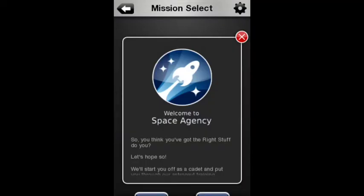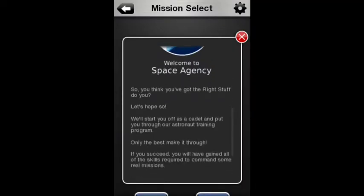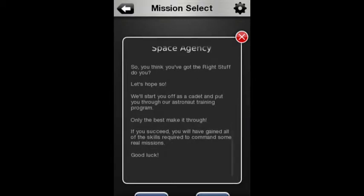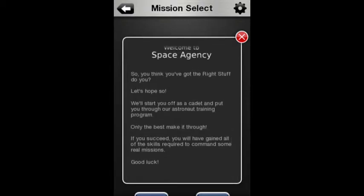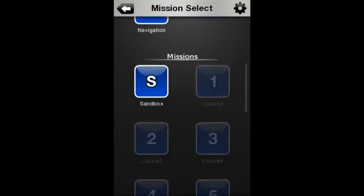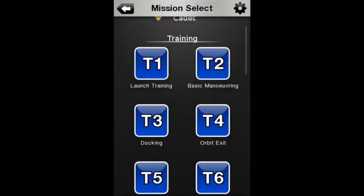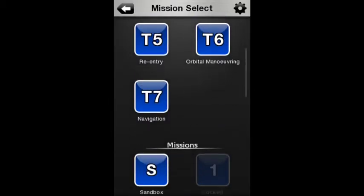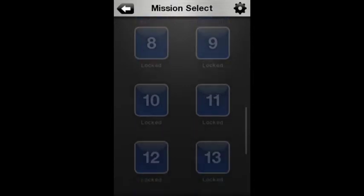Welcome to Space Agency — so you think you've got the right stuff? We'll start you off as a cadet and put you through our astronaut training program. As our Space Cadet, we get the Space Cadet Badge, we get the first seven missions, we get Sandbox, and we can wait to unlock those.